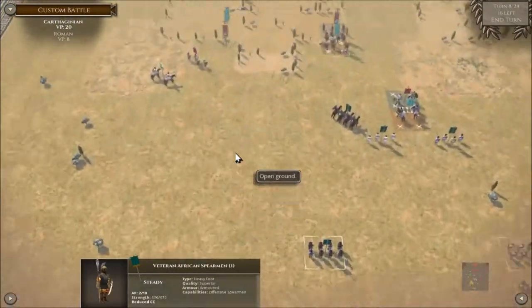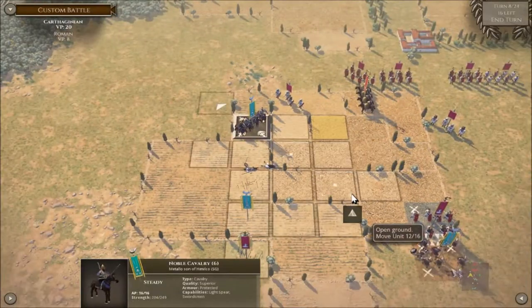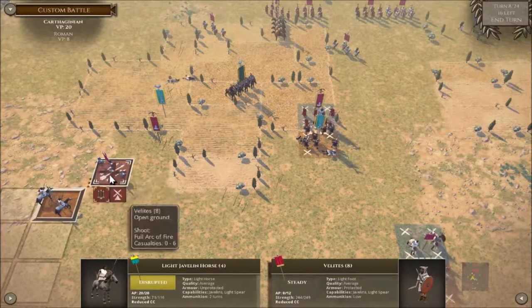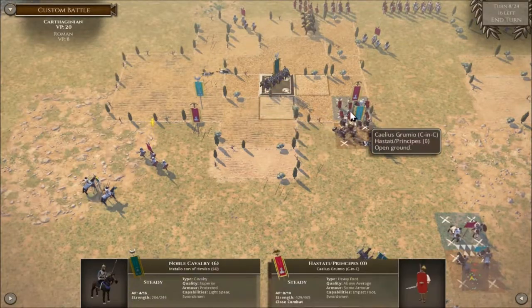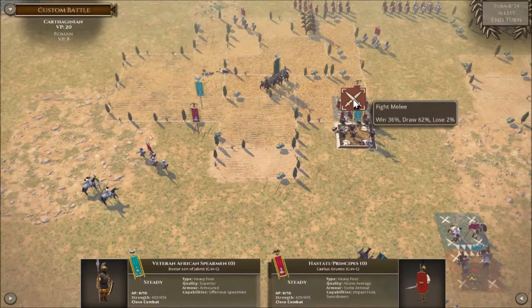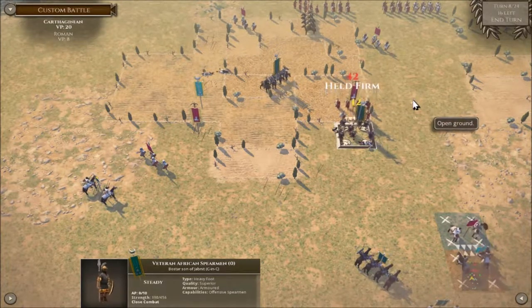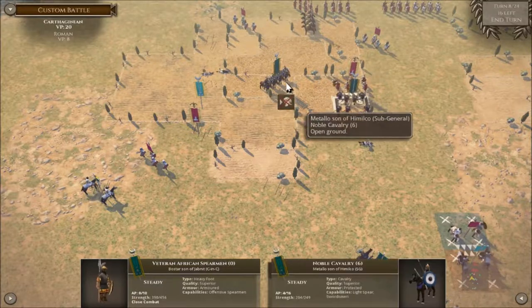Let's get this cavalry here ready to help and we're going to move up — not in a nice order, we're going to randomly run up there hopefully. It's nice playing a different game for once rather than a standard slanging match. Let's move these guys here — I need to hit these guys in this flank.